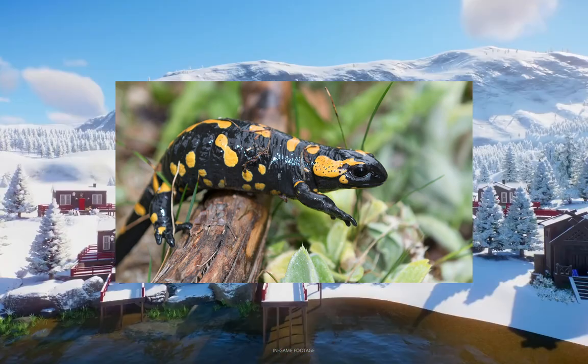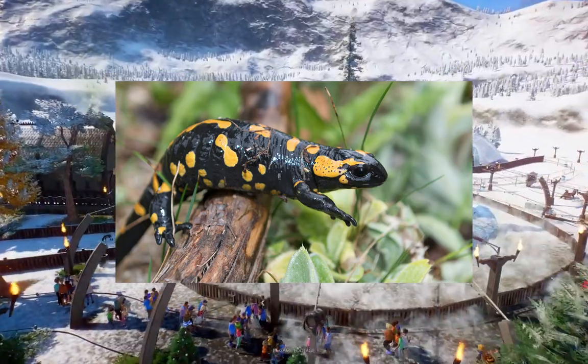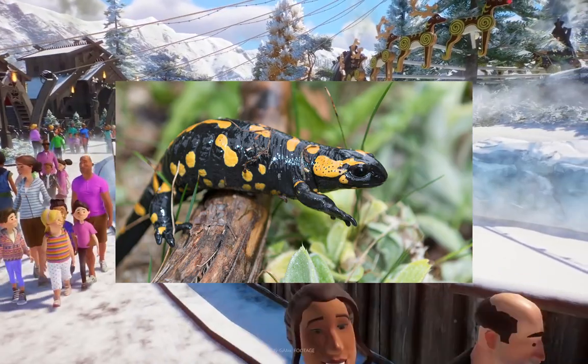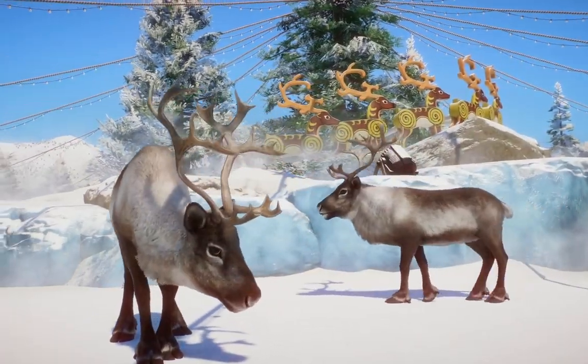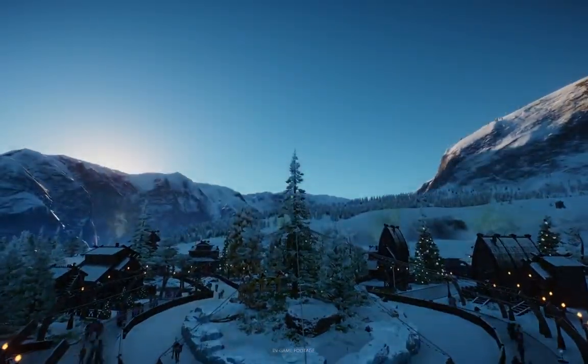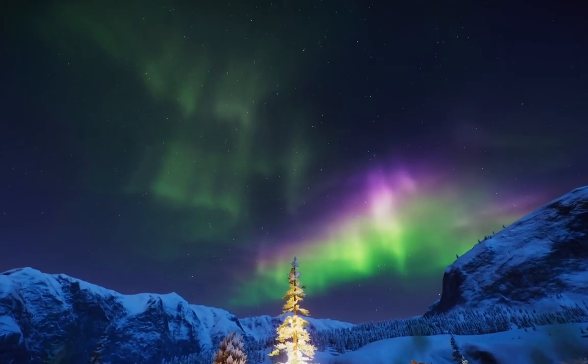For the exhibit animal in the scenery pack, the fire salamander. Hear me out — we don't even have too many amphibians that aren't frogs, and I feel like that's pretty sad. The fire salamander would be a very awesome inclusion; I would just really like that.